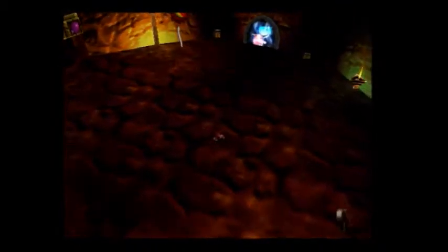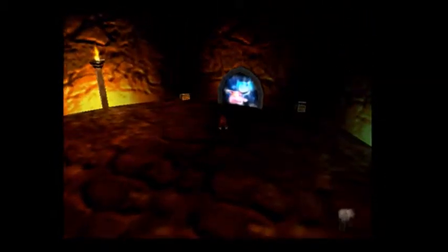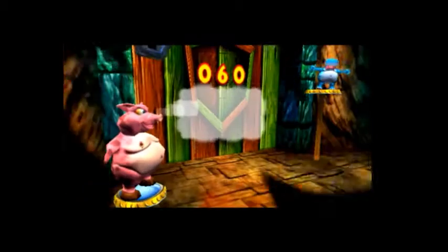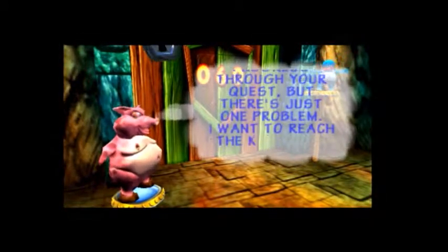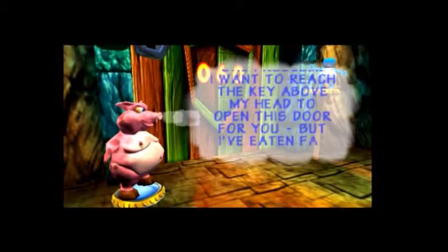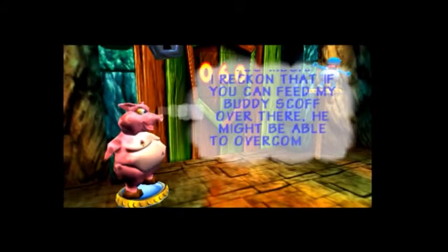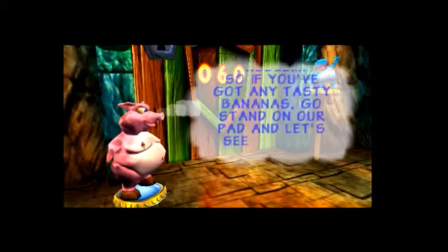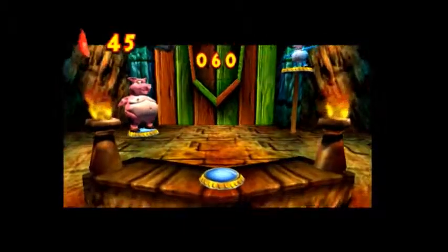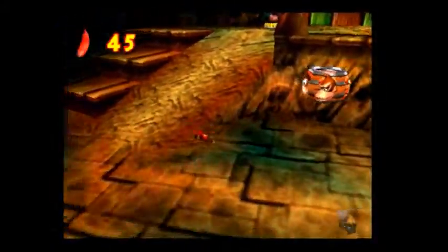At least four down for him. While we're here, let's get this balloon to give us some bananas. Pretty quick first shot. Let's see what this tunnel will lead us to. I think it leads to Troff and Scoff. You need to reach the key above his head to open the door for me — he's eaten far too much. If you can feed my buddy Scoff over there, you might be able to overcome my slight weight problem. So I'm guessing we need to feed him bananas until it raises the platform up so he can unlock the door. We need 60 bananas.